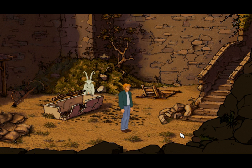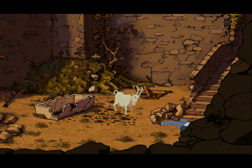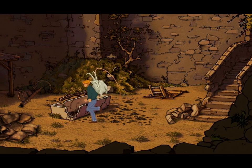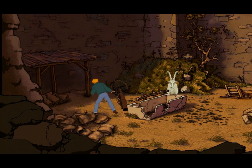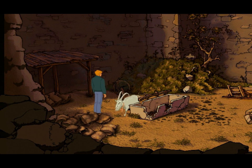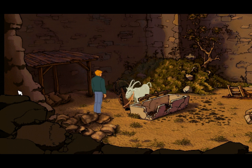So then, how do you beat this puzzle? By running. Observe. Click on the ladder. Now you double click. And George runs. And the goat is caught, as you might expect.